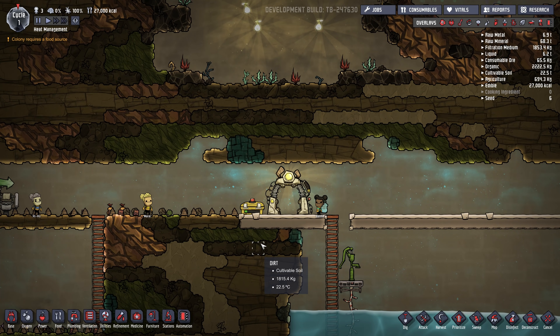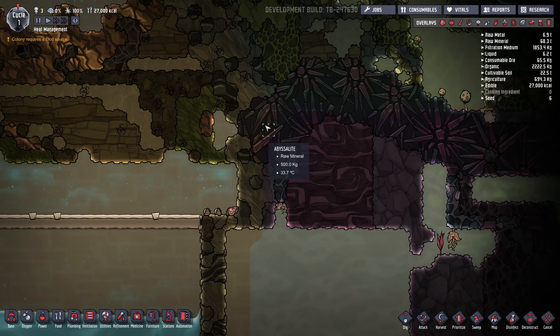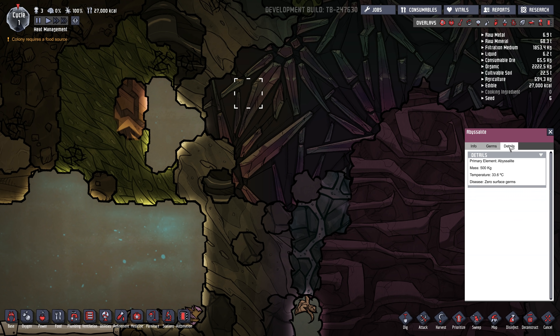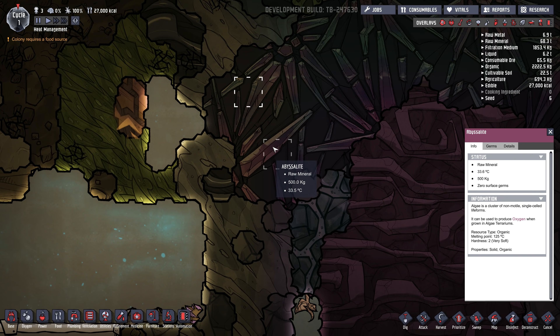The first one is Abyssalite, and that's this material over here. It's purple looking stuff. It's really important in heat management because it's a perfect insulator. If you look under the details, you can see its thermal conductivity is basically zero — it's like a tiny, tiny number. So if you build pipes, gas pipes, liquid pipes, or walls out of this stuff, it will prevent heat from getting in or out of the pipes or walls.